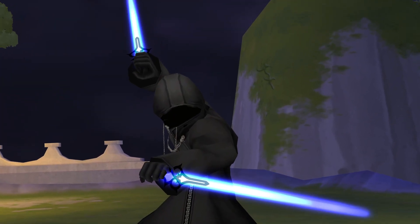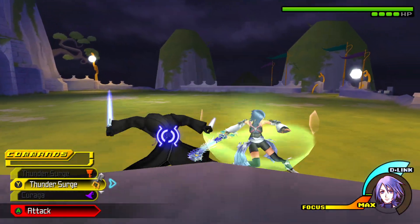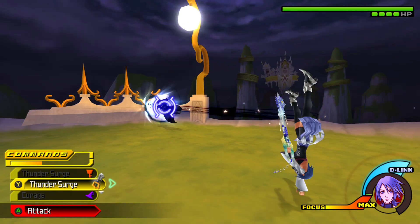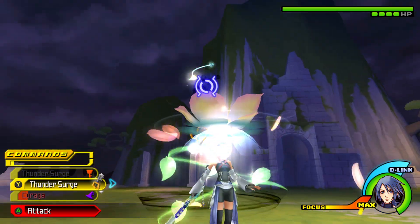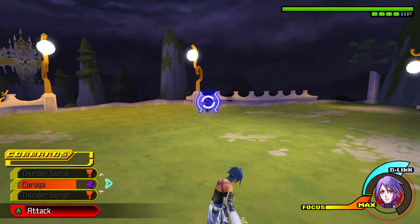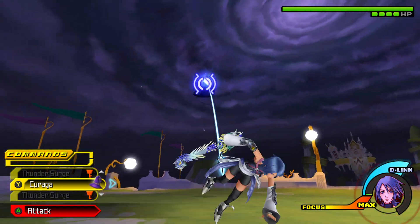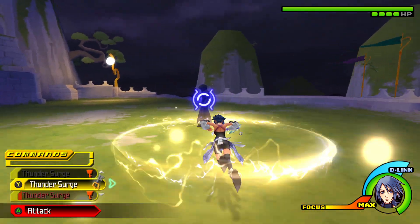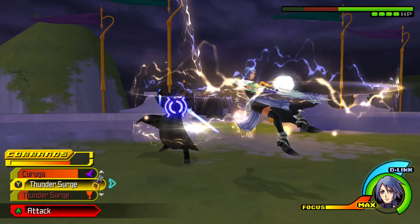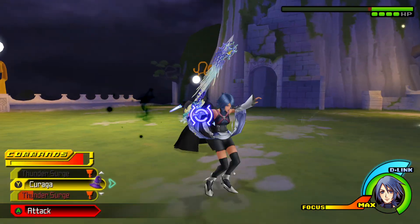The X-attack is the safest move he has because he usually won't try to combo it into something else. What you want to do for most of this fight is just dodge forever — wait until he does something you can act on. Also, you have to hope he doesn't use his guard, because his guard has the same attribute as ours: it heals him when he takes damage.